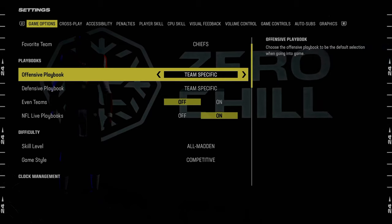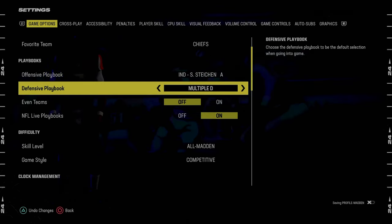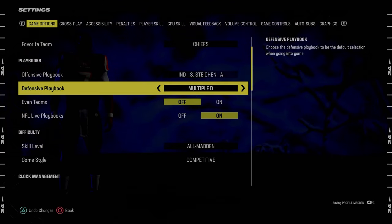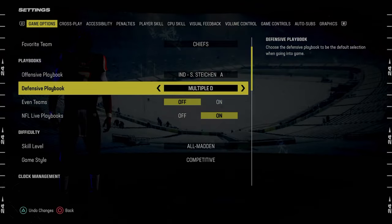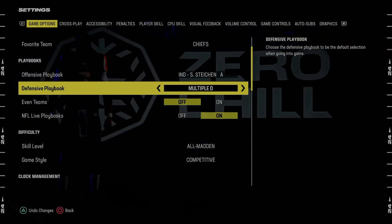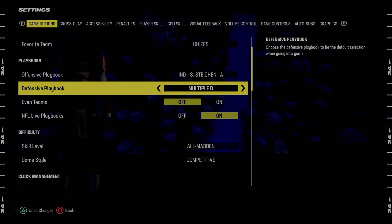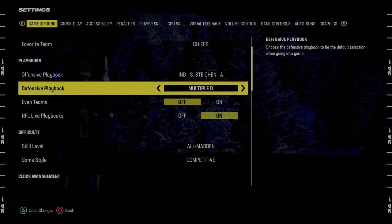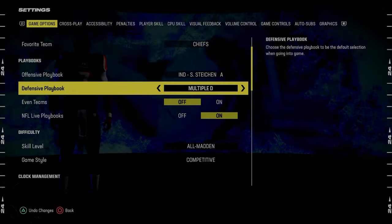For offensive playbook, I think the best playbook in the game right now is the Indianapolis Colts playbook — we've got a full ebook on that in the Patreon. I actually think the best defensive playbook is the Multiple defensive playbook because it has the best A-gap blitzes in the game. It also has great Dime Normal, and 5-2 is one of the most underrated formations for red zone. You could also go Kansas City, but to me it's either the Kansas City Chiefs defensive playbook or the Multiple defensive playbook as of right now.